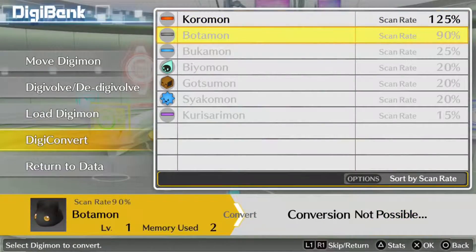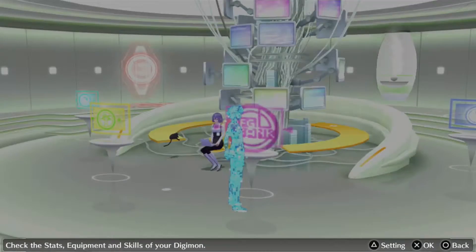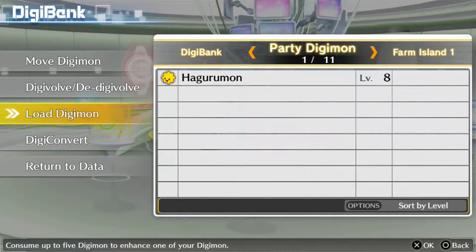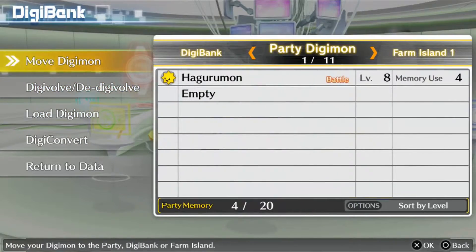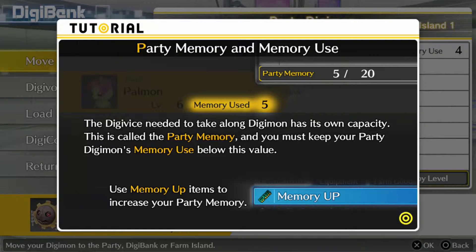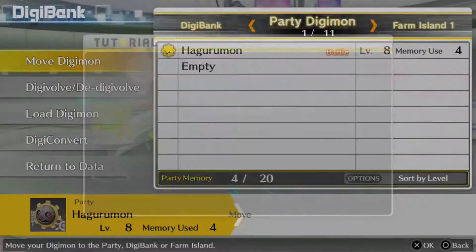Yeah, we've got Poyomon, and then Coromon. Oh, and there's actually a red icon — probably means it's rare. Okay, Load Digimon. Move Digimon. Each Digimon can be managed. Party Digimon can move with you. You can take up to 11 Digimon. Place a stored Digimon coming right after Digi Conversion. The Digivice needs to take along Digimon and has its own capacity — this is called the Party Memory. You must keep your Party Digimon's memory used below this value. Use Memory Up items to increase your Party Memory.